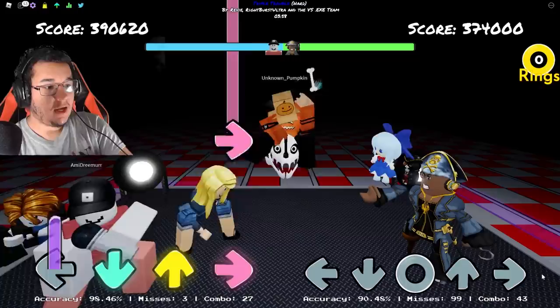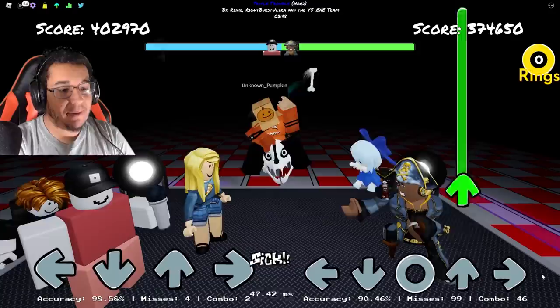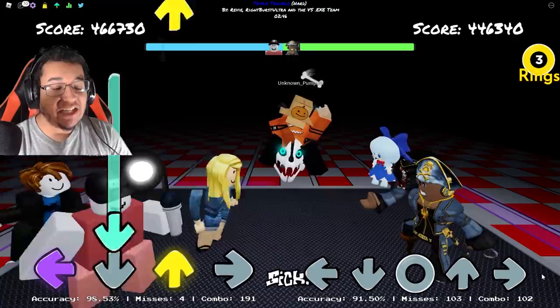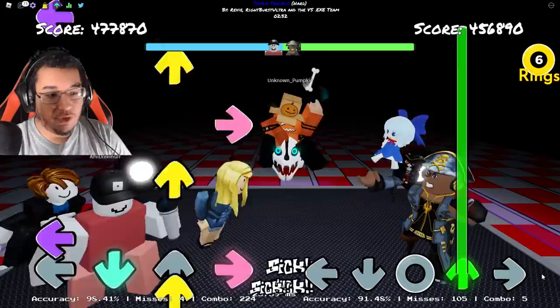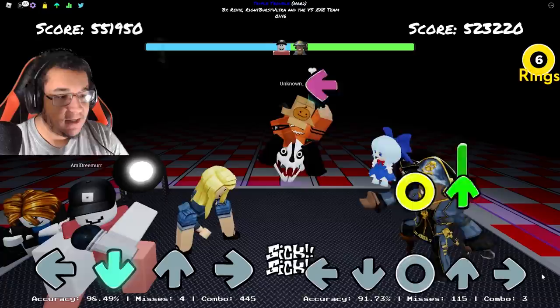Look how nice and balanced they try to make the song compared to the 5-keys side and also the 4-keys side. I have 99 misses at the moment, but I'm only down by like a couple of thousand points compared to my opponent who only has 4 misses — they try to keep it nice and balanced. Now imagine if they were able to implement the rings to like the Cafe Dutaho or something where you can use the rings to buy items from the shop. I feel like that would be really cool and they could probably implement something like that in the future.